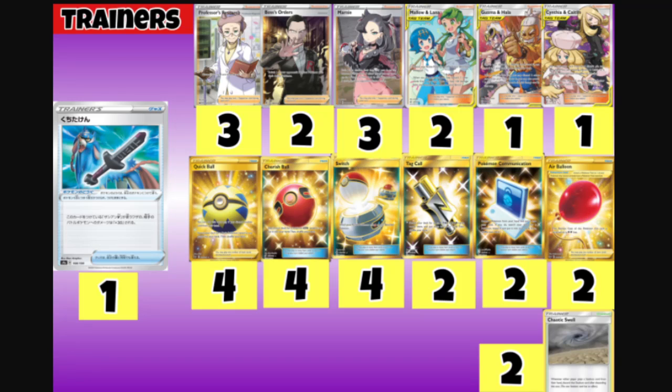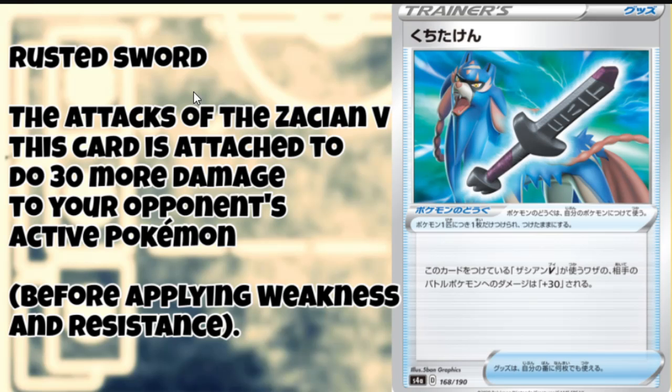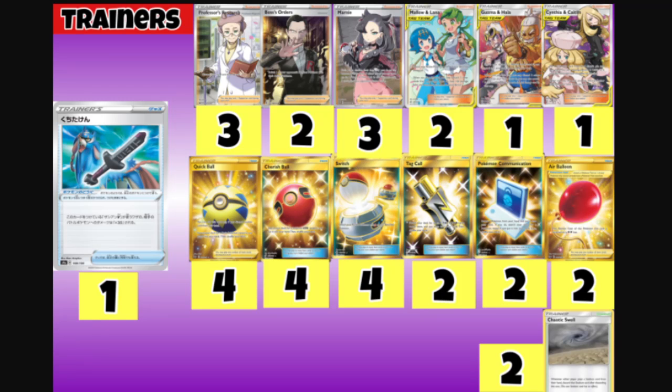For the trainer line, we play the new Rusted Sword from Shiny Star V. Rusted Sword says the attacks of the Zacian V it's attached to do an extra 30 more damage to your opponent's active. So Zacian V gets to do 260 damage, and with Altered Creation from ADP you turn that into 290 damage with Brave Blade — it takes the deck to a whole new level.